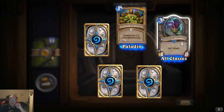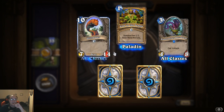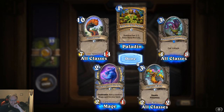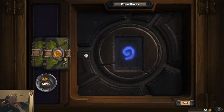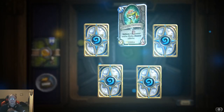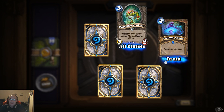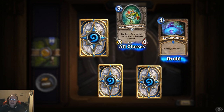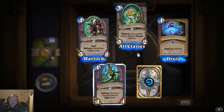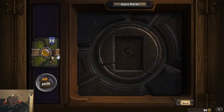Humongous Razorleaf: can't attack, it's a four-eight for three cost. Evolving Spores: adapt your minions — ooh, that's interesting, not just one, it's all of them. That's cool. Stop giving me duplicates, give me some more legendaries!